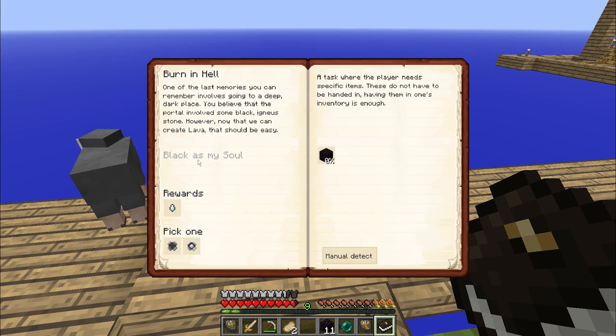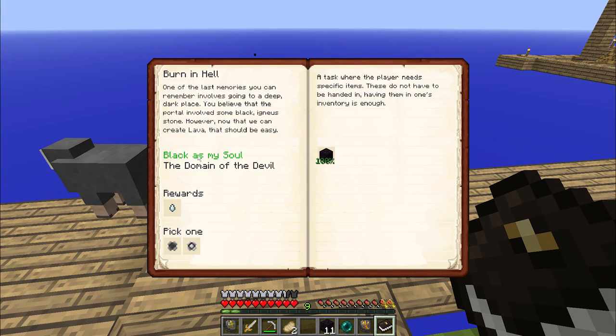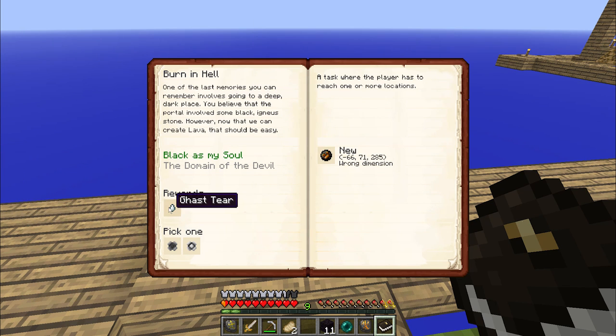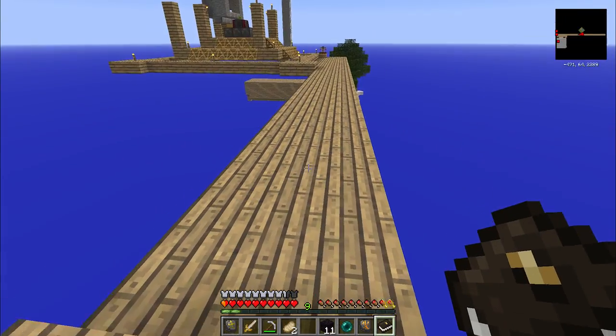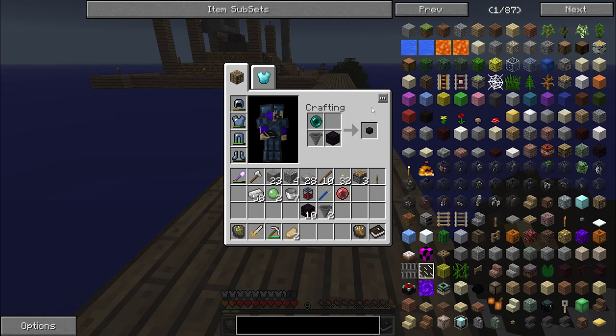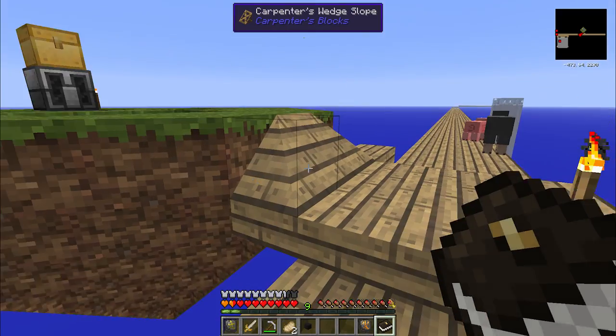It completes the 'Black as My Soul' stage of the quest, and the next is 'Domain of the Devil' - I need to get to a specific place in the nether, which will get me a quest reward. But we'll come back to that in a moment. Instead, what I'm going to do is use some of this obsidian with one of my hoppers and this enderpearl to create a vacuum hopper from Open Blocks.